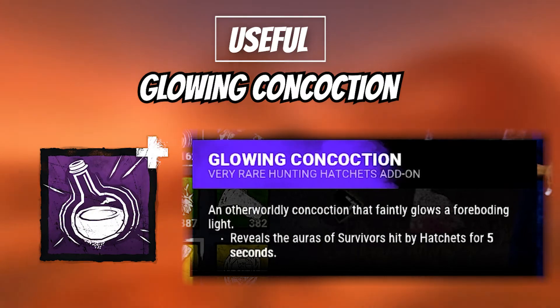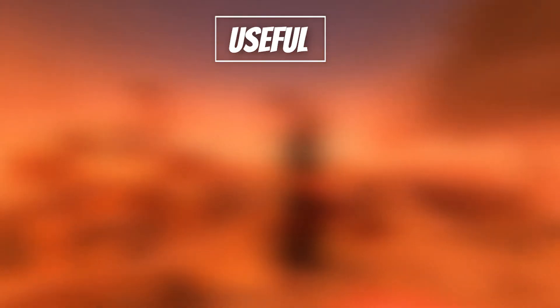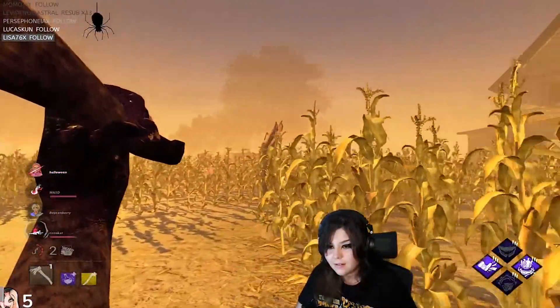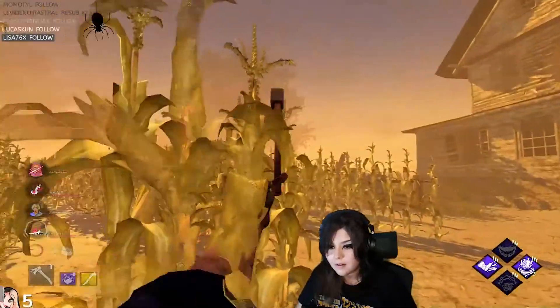Glowing Concoction allows you to see the aura of a survivor for 5 seconds after hitting them with a hatchet. This allows you to quickly 2-tap survivors, especially at a distance. This add-on can be extremely fun to run, especially with Oak Haft to recover faster and throw a second hatchet. Infantry Belt is great too.